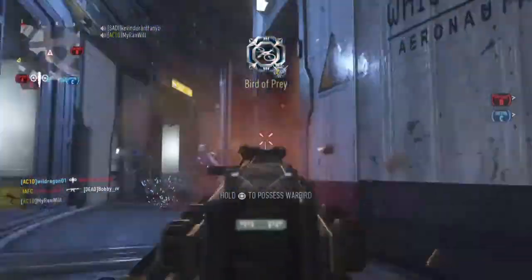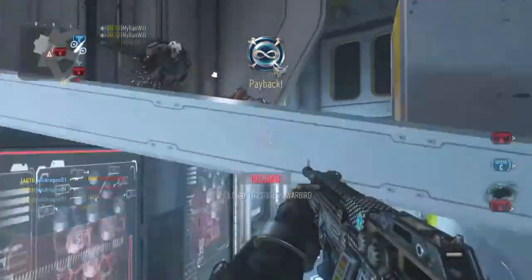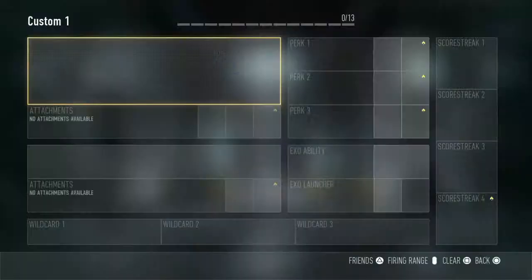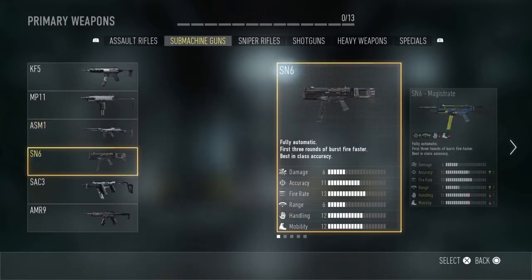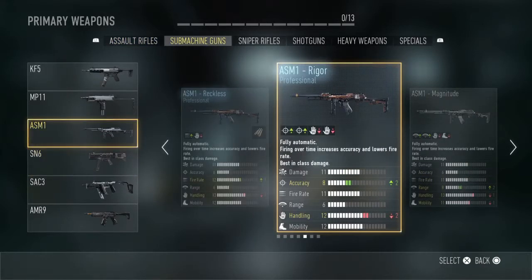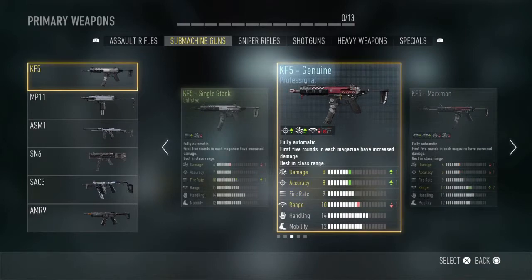Today I'm bringing you a hardcore Russian class, hopefully you guys enjoy the video and it helps you out. First, we're gonna want to choose a machine gun — particularly an ASM1 or K5. Today I'm gonna be using a K5, so let me pick that up real quick.